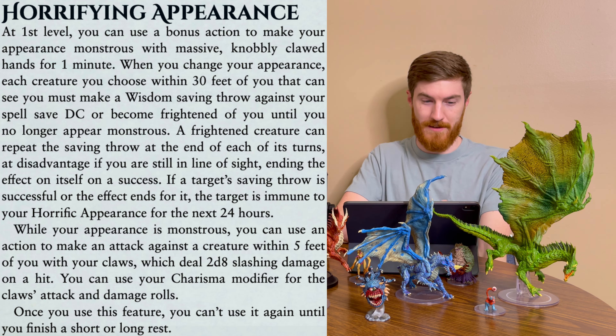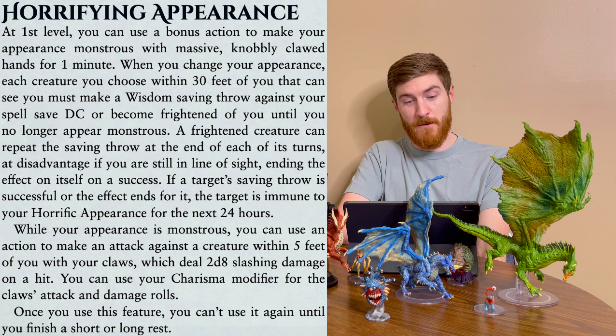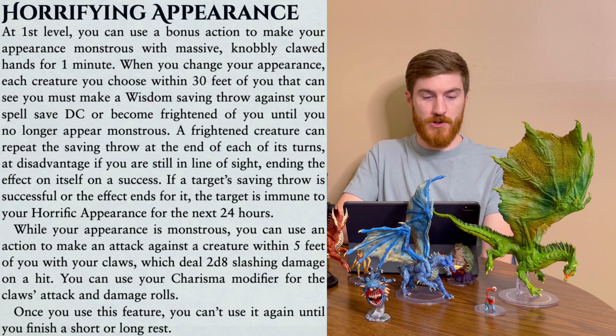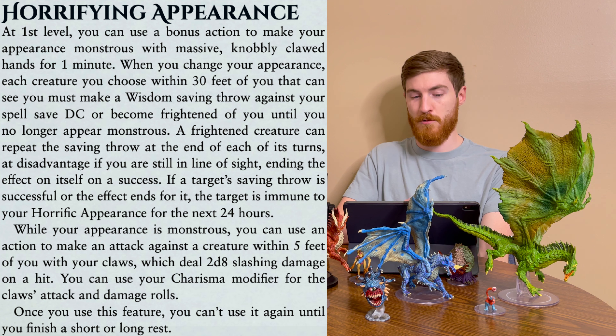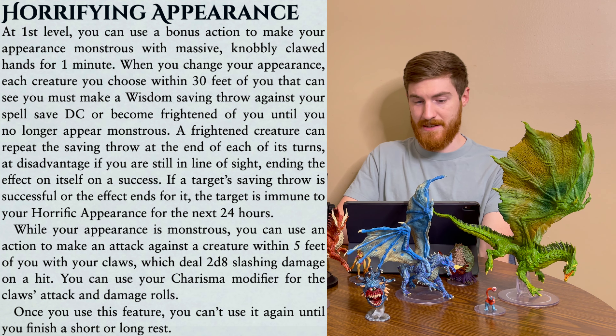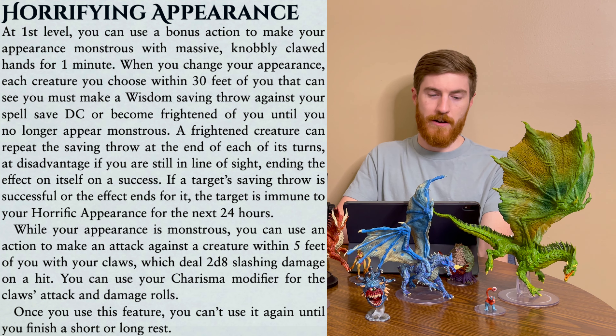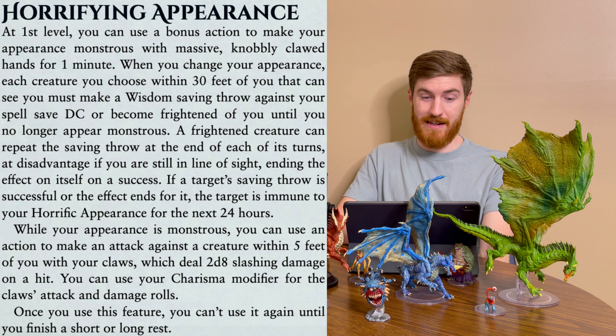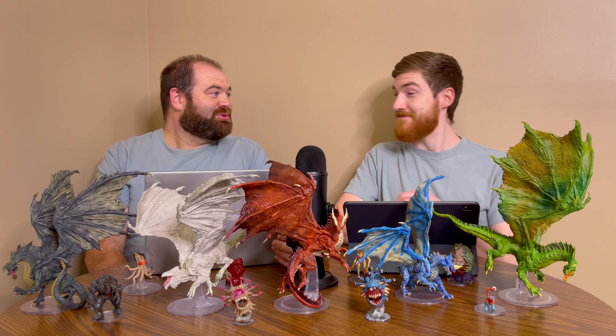Level 1 is Horrifying Appearance. You can use a bonus action to make your appearance monstrous with massive knobby claws for one minute. When you change your appearance, each creature you choose within 30 feet that you can see must make a Wisdom save or become frightened of you until you no longer appear monstrous. A frightened creature can repeat the saving throw at the end of each of its turns, at disadvantage if you are still in line of sight, and end the effect on itself on a success. If the saving throw is successful or the effect ends, the target is immune to the appearance for the next 24 hours. While your appearance is monstrous, you can use an action to make an attack against a creature within 5 feet with your claws, dealing 2d8 slashing damage on a hit. You can use your Charisma modifier for the claws' attack and damage rolls. Once you use this feature, you can't use it again until you finish a short or long rest.